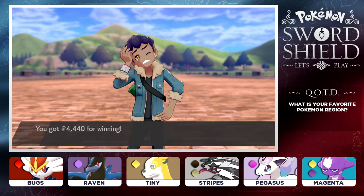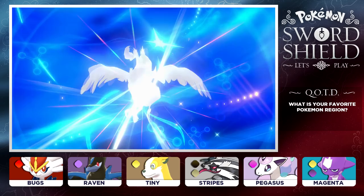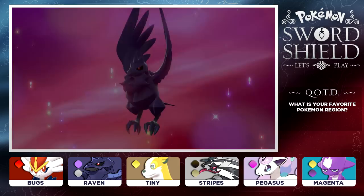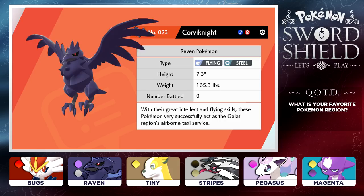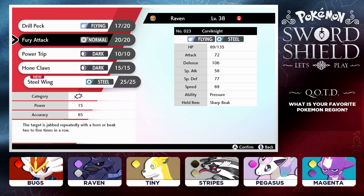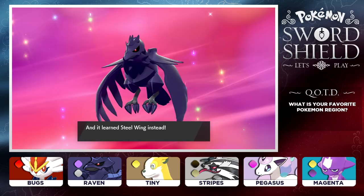We gained a bunch of XP - Magenta grew to level 21. We defeated Pokemon Trainer Hop and earned 4,440 for winning! Then Raven starts evolving - I knew it was coming soon. Congratulations - our Raven evolved into Corviknight! That is Corviknight, the Raven Pokemon - it is a Flying/Steel type. With their great intellect and flying skills, these Pokemon act as the Galar region's airborne taxi service. We learn Steel Wing and replace Fury Attack.